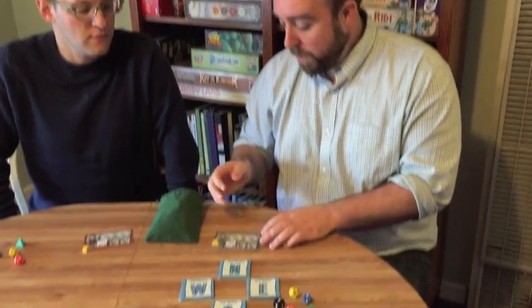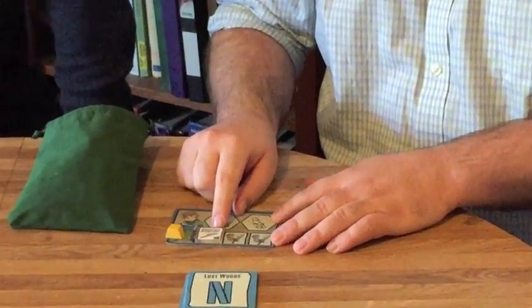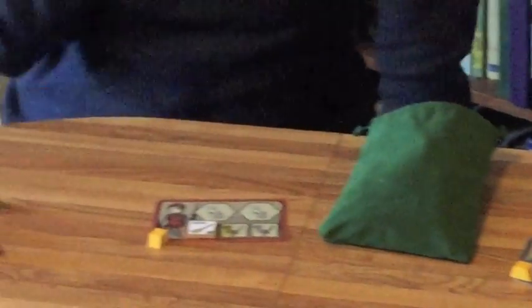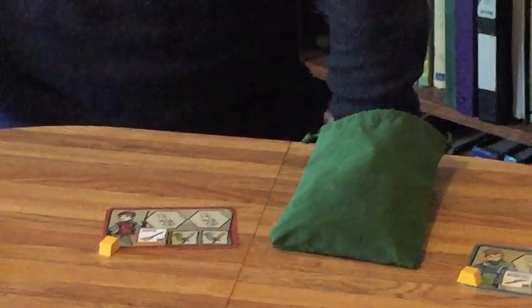Each of us have a starting inventory. I've got a reasonably sharp kitchen knife, which rolls a d6 and one gold, and Danny's got a broom, which is also a d6, and he has one gold.